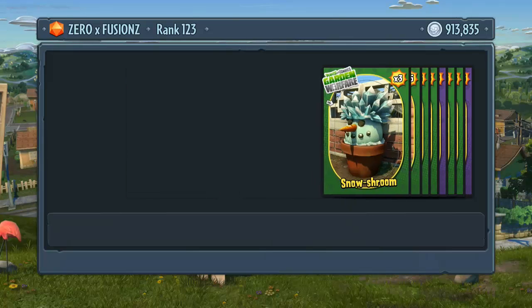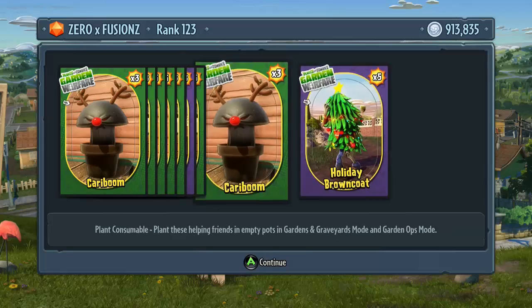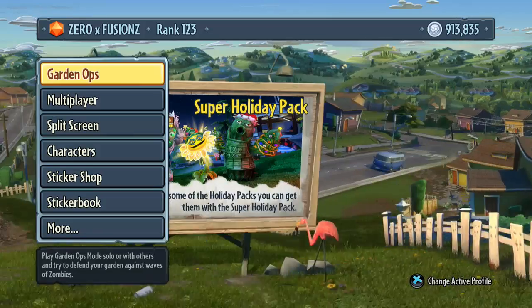We don't get anything at all, so we've got all the Christmas accessories now. Whatever I missed out on in December, I've got everything now. We just get some more consumables there, but we are going to go over to our characters.